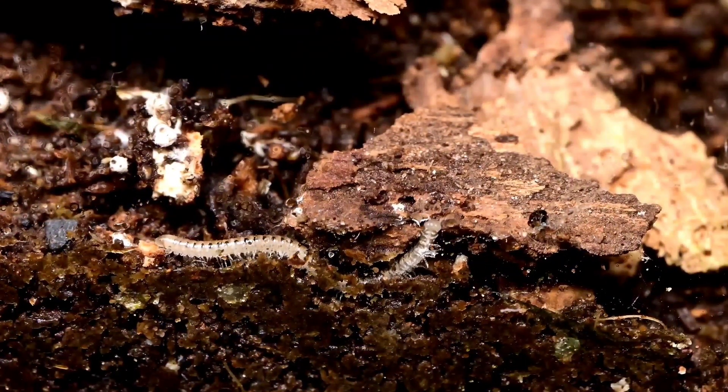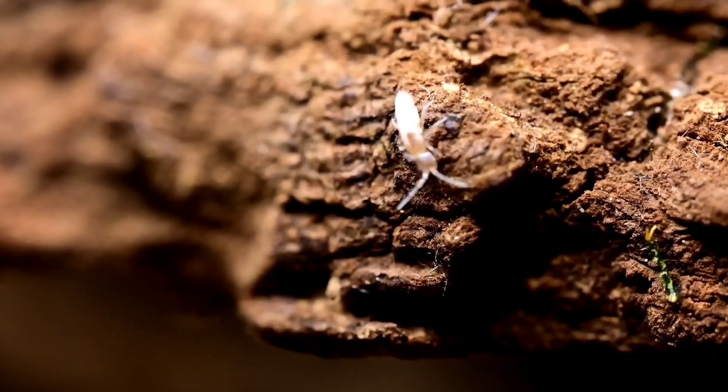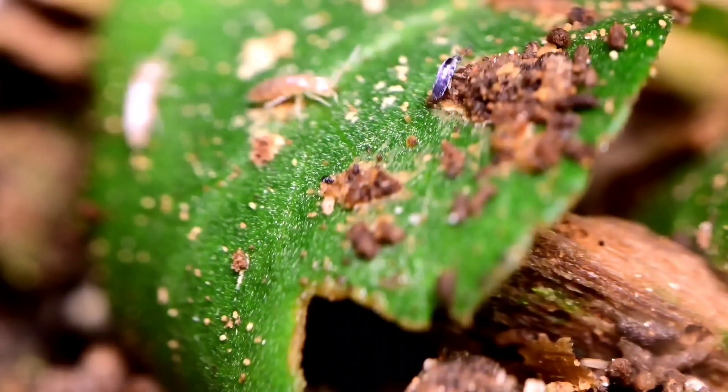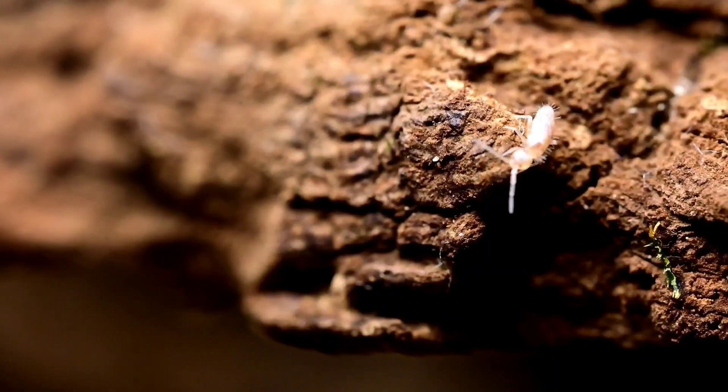This story starts with the diminutive springtail. Springtails are one of those insects that we've all seen, whether we realized it or not, but often never thought about because they're usually really small and often appear as nothing more than a fast-moving speck. When this terrarium began, springtails were fairly uncommon. On a given day, I might spot a few crawling around, but that was it.